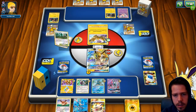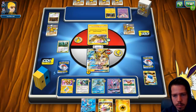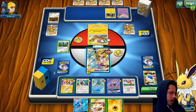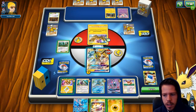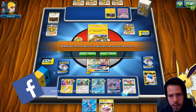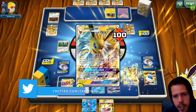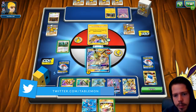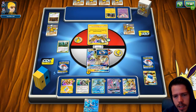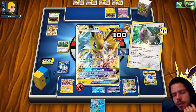I do think establishing another Jolteon here is a pretty good idea, so I'm going to go ahead and replace the Viridian Forest and bench the Eevee. I will definitely evolve. The question here is: could I just knock out the Zapdos right now using Tapu Koko Prism Star? I could in fact just knock out the Zapdos. Let's Instruct first and see what I get.